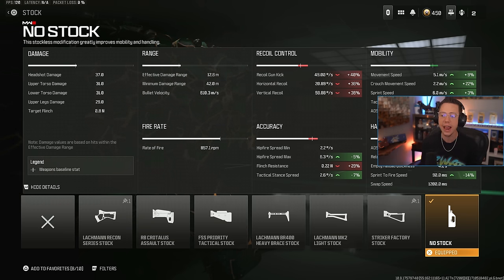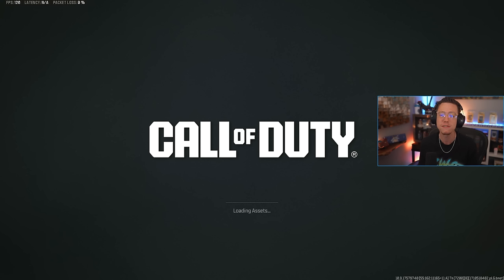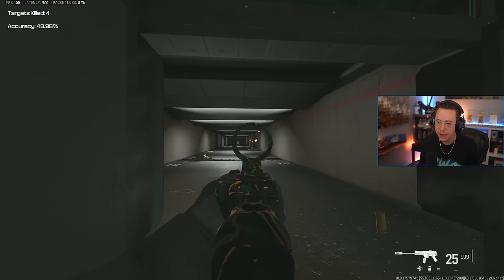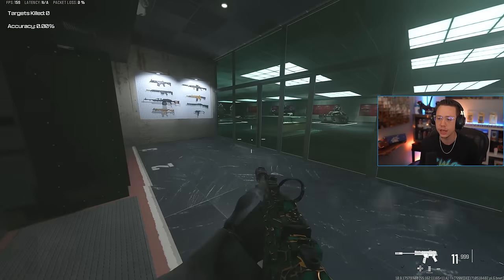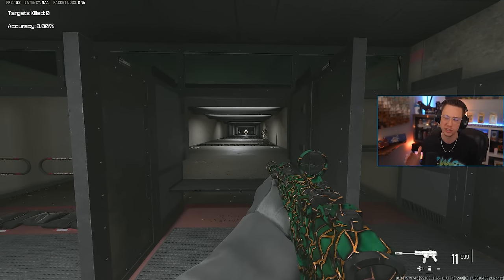Then lastly, no stock. The gun is so easy to use that those control cons don't really matter all that much in the close range, and you're getting insane mobility stats across the board — sprint, strafe, general movement, ADS, sprint to fire. It all feels so good, so you are going to be very snappy and very aggressive. It's really easy to stay on target in those first couple of damage ranges — not much control, not much bounce whatsoever. You can get around very quickly. One of my personal favorites; the feel of this across the board is just so nice.